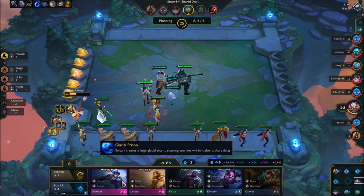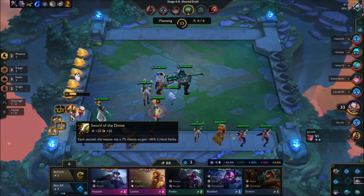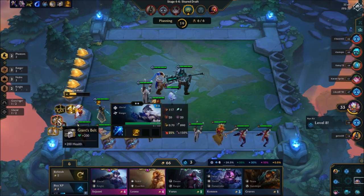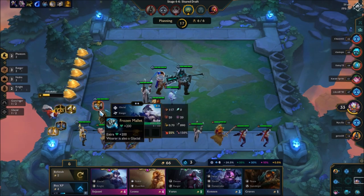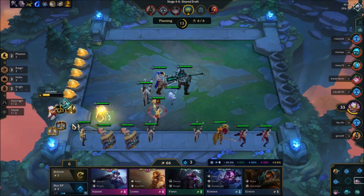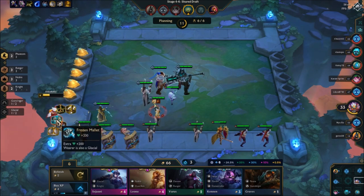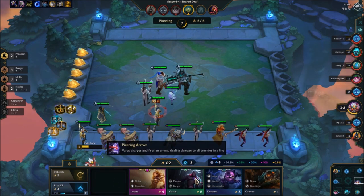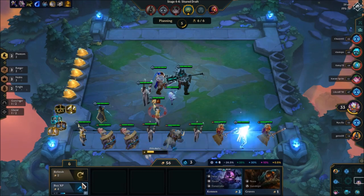Do you want to know how to take an item off somebody? I'll show you. Basically, she's a Glacial, so if I add this Giant's Belt it's gonna make her a Glacial and look what happens — cha-ching! That's how you get rid of the unwanted item.